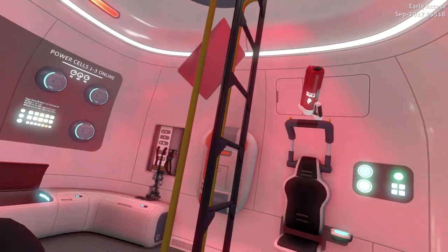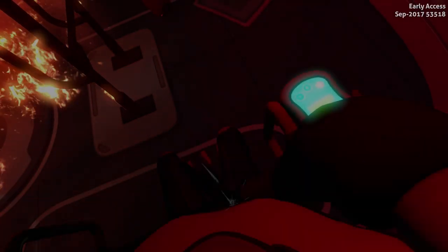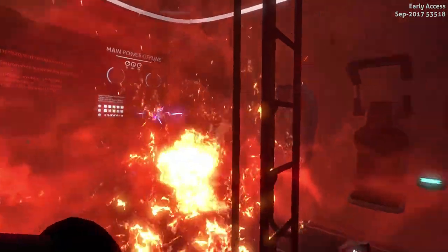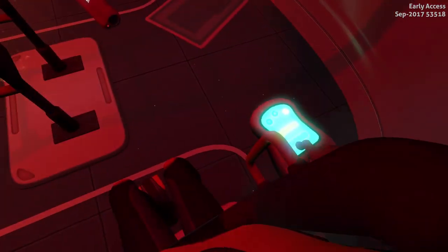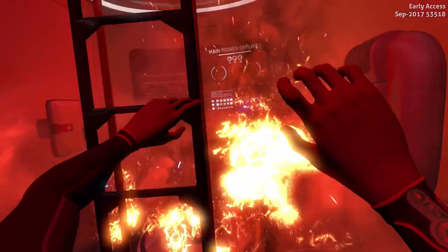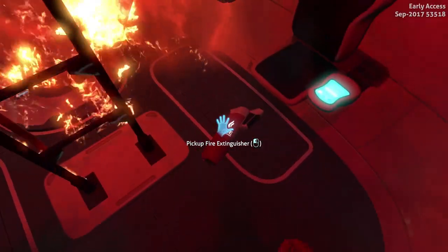Whoever designed this place did not do a very good job — things should not be floating around. It's an escape pod — none of this stuff should be floating around. It has one job: to escape without killing you. Oh, these are fire, everything's on fire. The touchscreen's not working, but if we slam the touchscreen it'll work because it's pressure sensitive. You slam it harder, it tries harder. That's how it works.